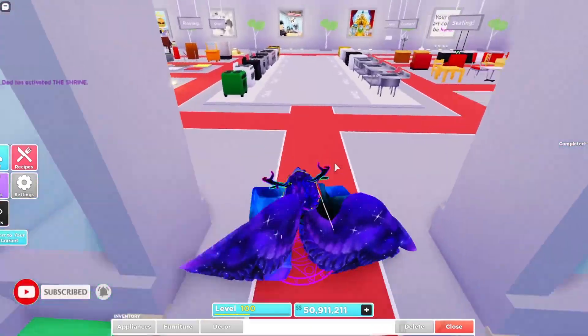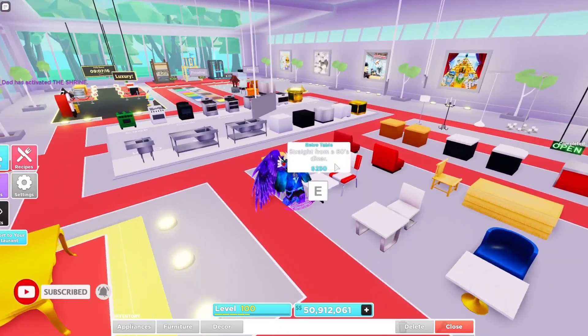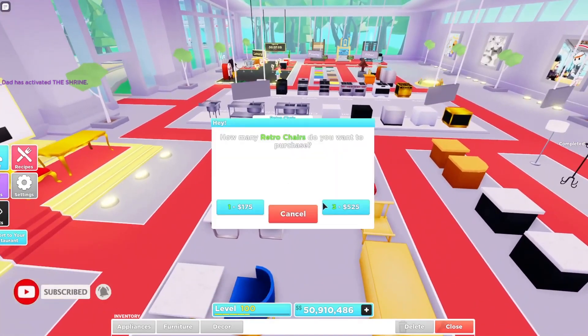I just went ahead and activated my shrine while we're at it. Over here we got the new retro table, straight from a 60s diner. Let's go ahead and buy a few of these — we got nine, so we're gonna need a lot of the chairs.